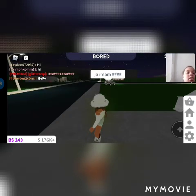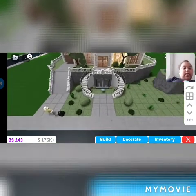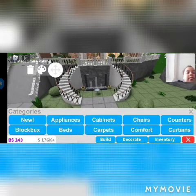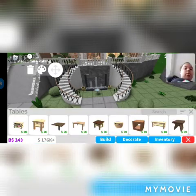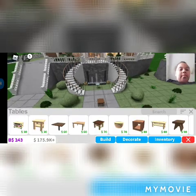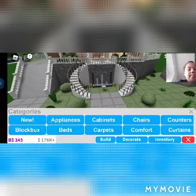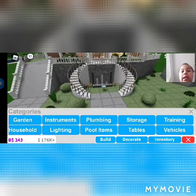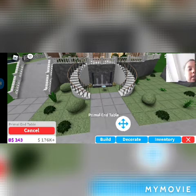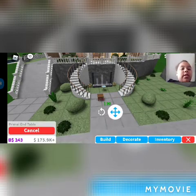Someone's calling - okay mom, I'm trying to record here! So I'm going to do the hacks. I'm going to show you how I did the table hack. Go into decorate, go into tables - you might already know this but just in case you don't. Get the primal end table, let me just delete that for a sec. I need to put my little grid on.